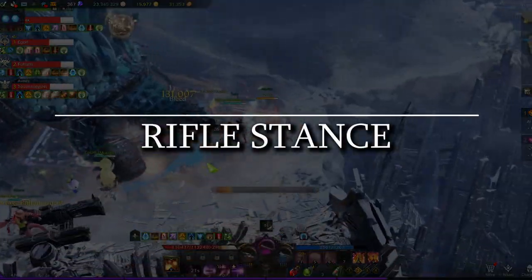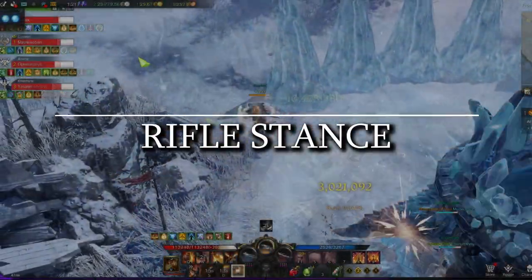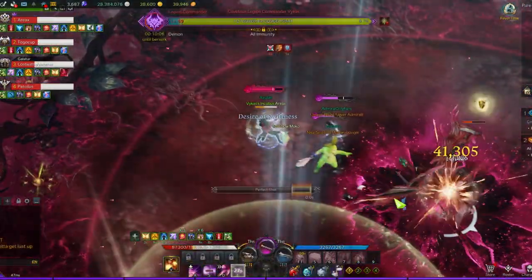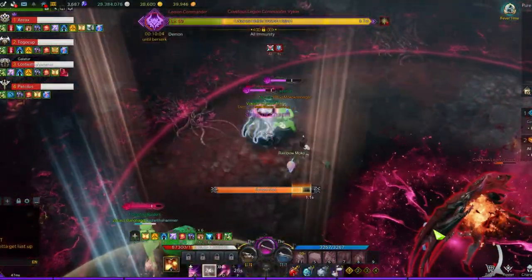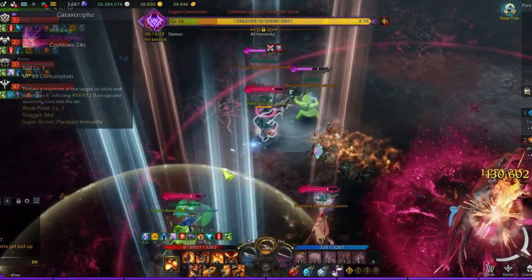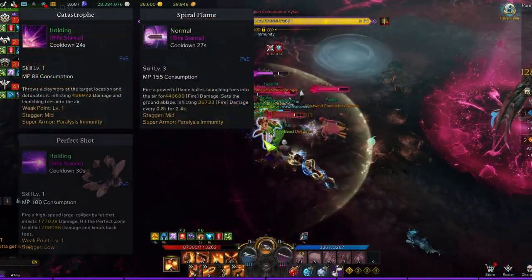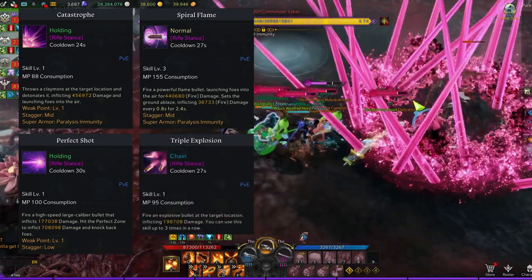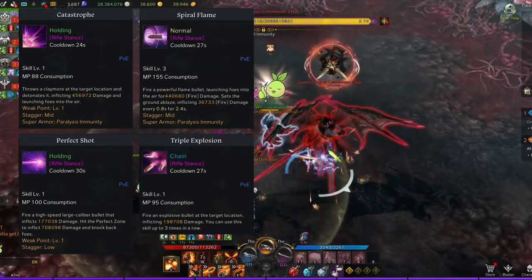The rifle stance will primarily only be used for Destruction and Stagger checks when you finish your damage rotation or when you're in a position where you cannot use your other damage skills. The skills you'll want to take are Catastrophe, Spiral Flame, and Final Shot for Destruction and Stagger, and Triple Explosion as a free skill to build Adrenaline stacks.